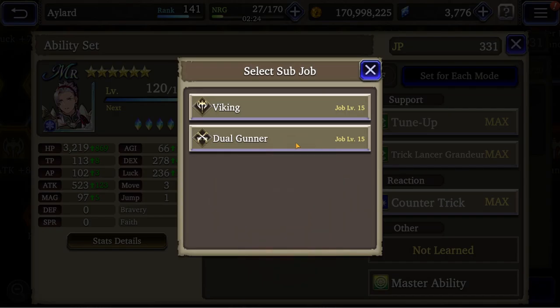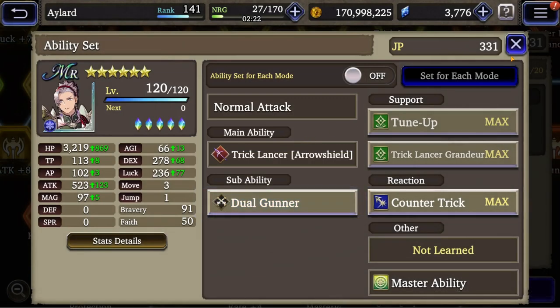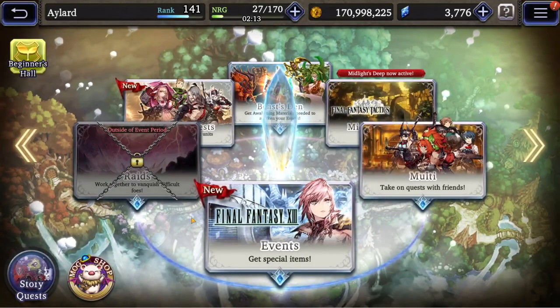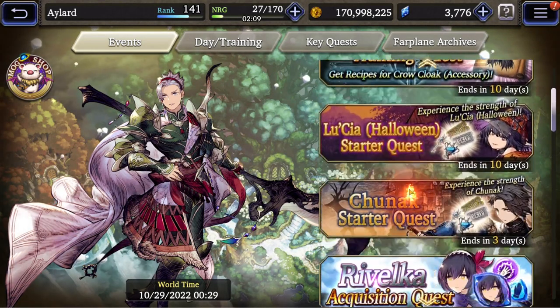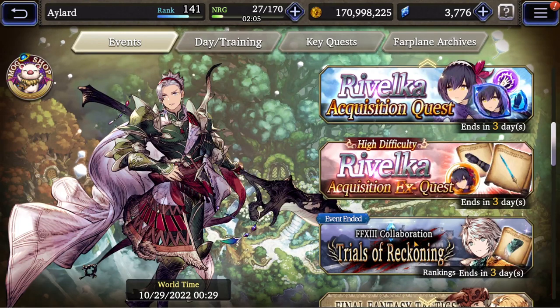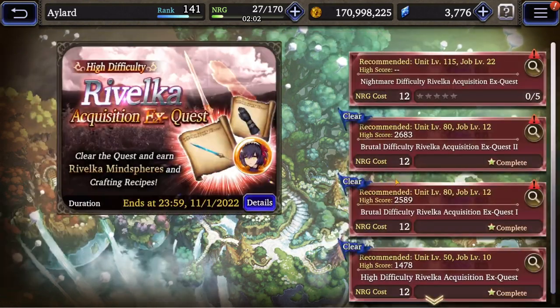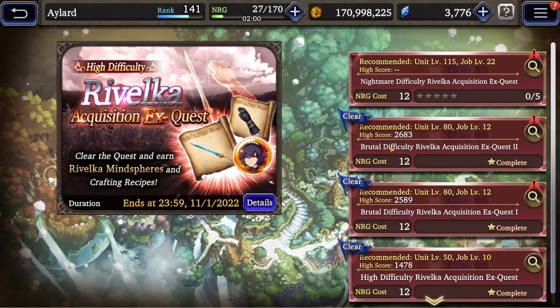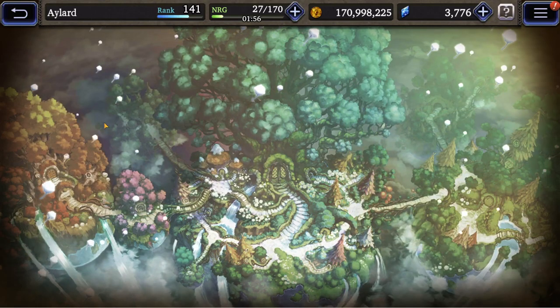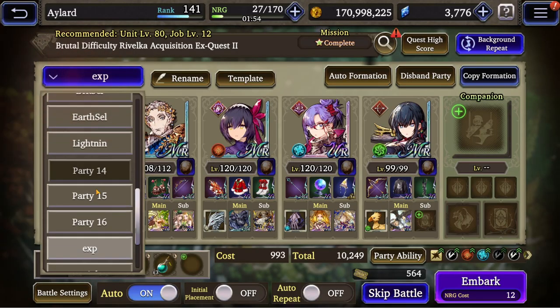We can go for dual gunnery if we want to — it's not gonna make much of a difference though. Let's go into the Far Plane. Let's play one of the brutal quests — the Reveilca acquisition quest, because I did that yesterday. Let's do the brutal quest and try to find the ice team.